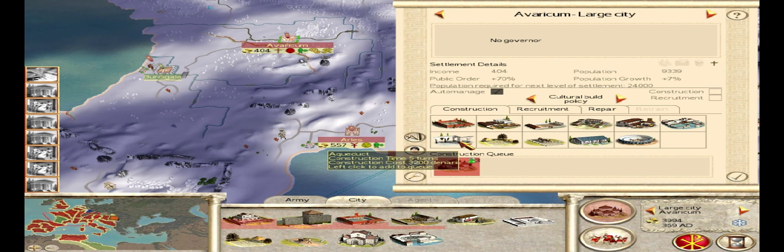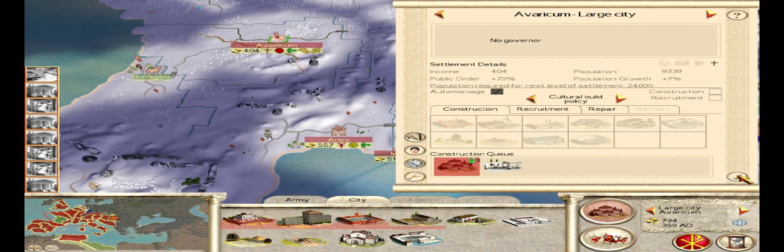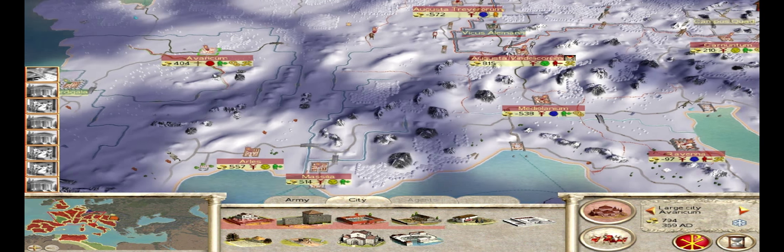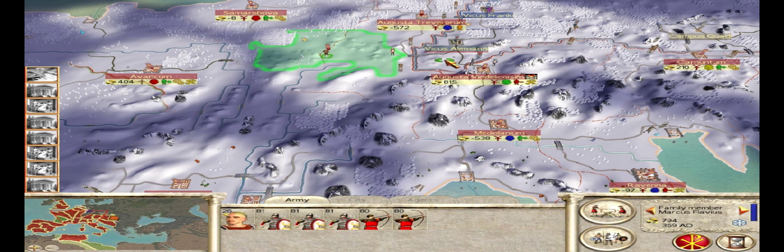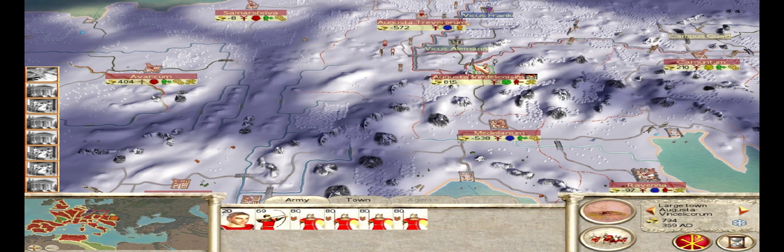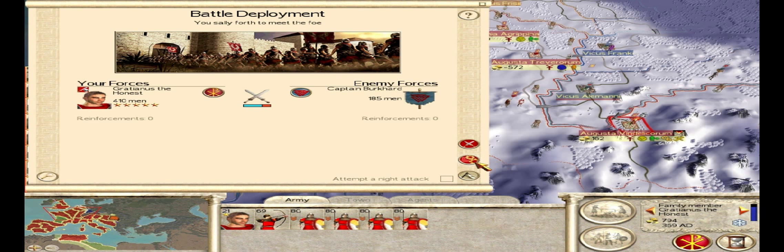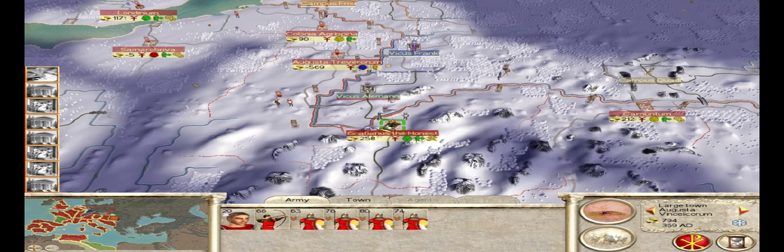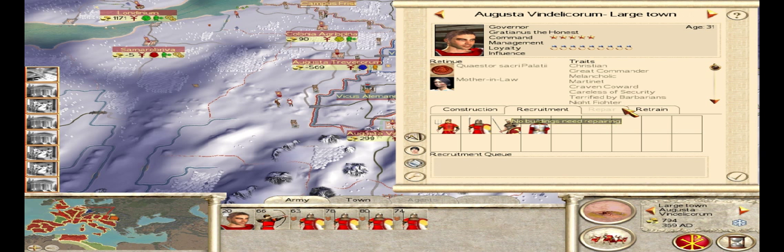We're going to build a Christian church and an aqueduct in this town because it's starting to become unhappy already, even though they've already had their populace exterminated once. I'm going to send these troops over here to help. It looks like these Alamani are going to be a bunch of pests — let's see what they brought this time: some war dogs in addition to their standard little pathetic army. You just want to keep beating them off — you don't want to let them besiege your city because that's just wasted money.